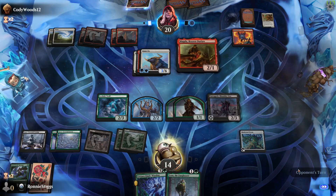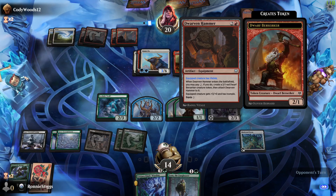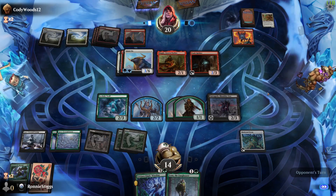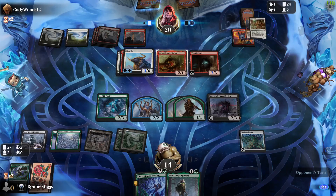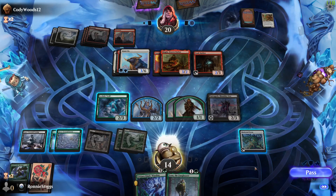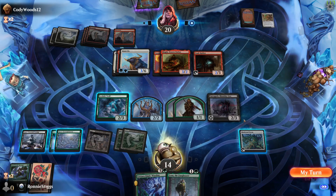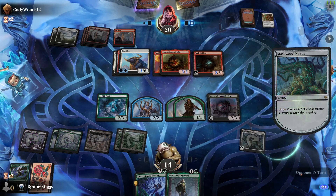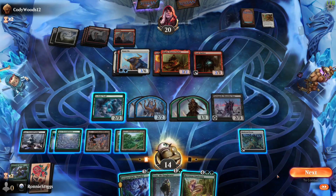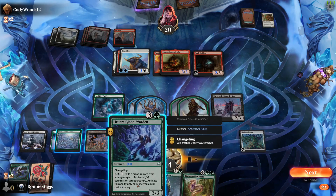Whenever any Dwarf you control becomes tapped — okay. Whenever any Dwarf you control is tapped, okay. That's a Dwarf deck — I just realized. The 6/6 is just good here, right? I don't get to make a 2/2 at the end step, but I think that's fine.